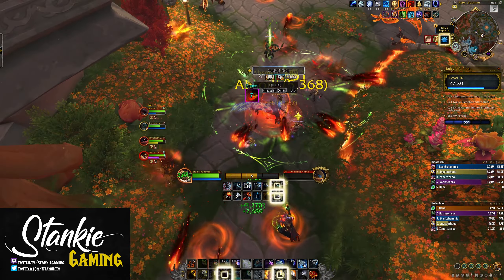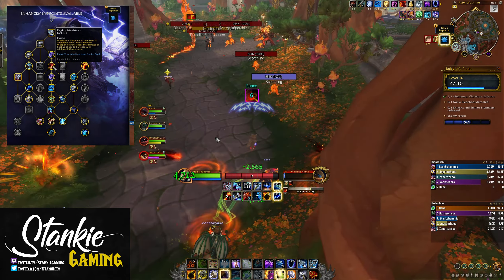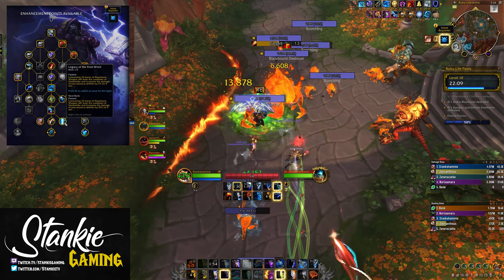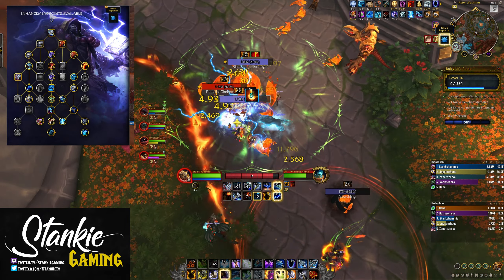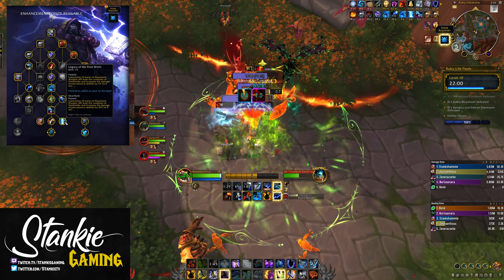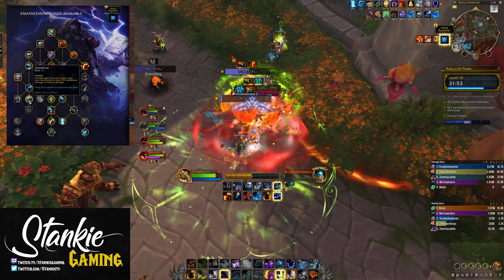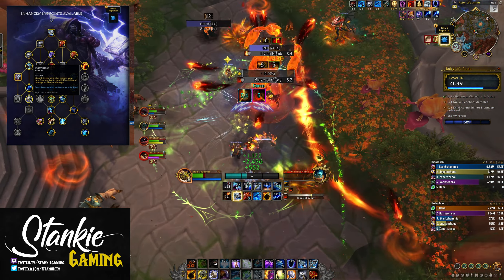So with that said, let's go over the build a bit. For Maelstrom, we'll be speccing into Overflowing, Raging and Improved Maelstrom, as well as one point in Legacy of the Frost Witch, allowing us to stack and spend up to 10 stacks of Maelstrom, and increases Maelstrom Instant Cast damage for those juicy Chain Lightnings and to ease up our rotation. And anytime we spend 10 Maelstrom, Stormstrike resets. Then we have Storm Blast and Storm's Wrath to add a nature damage component to your Stormbringer procs, and increase your chance for mastery enhanced elements to trigger Windfury and Stormbringer for even more procs.